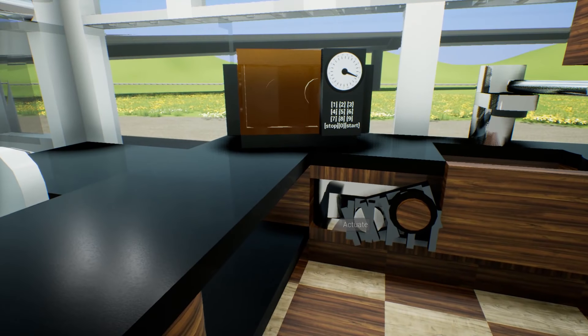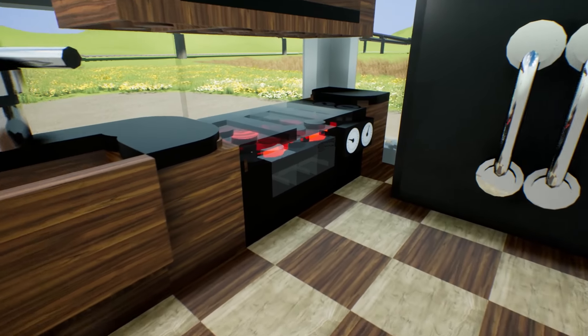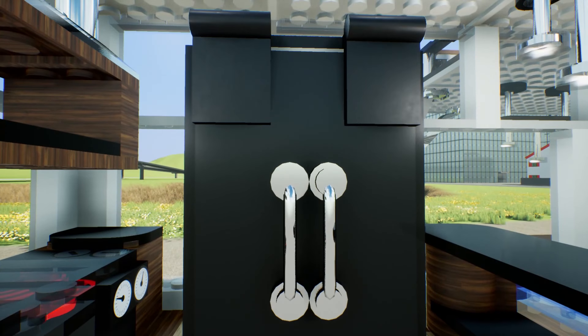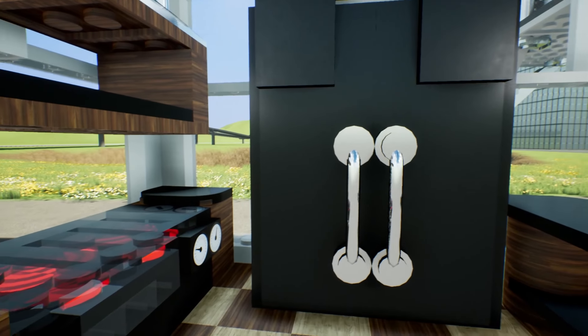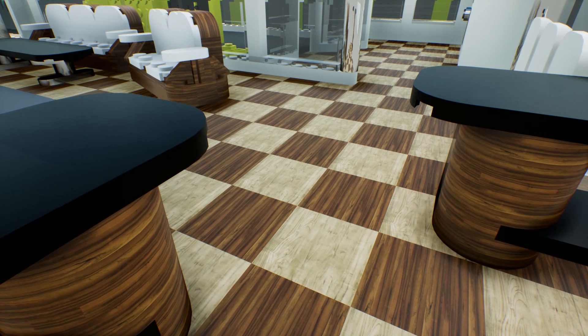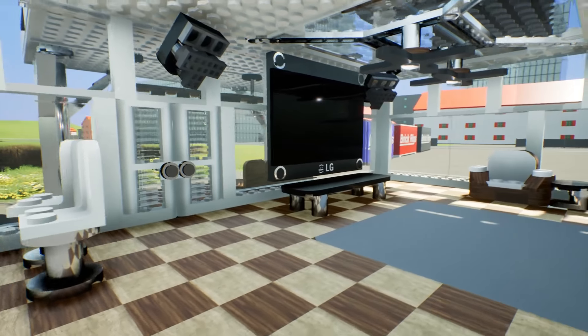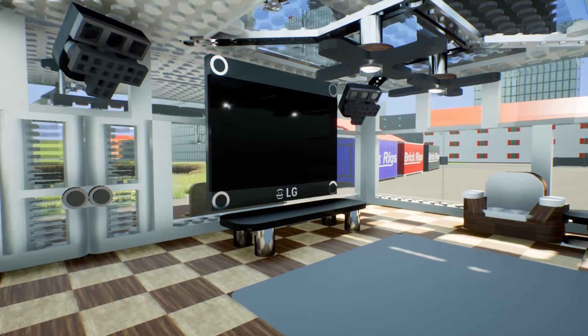So this is the kitchen. You can see we have a fantastic microwave oven. You've got your faucet, your cooktop. This is the oversized refrigerator where we keep the slain bodies of all of our foes. You're going to notice a wood grain checker pattern on the floor over here.